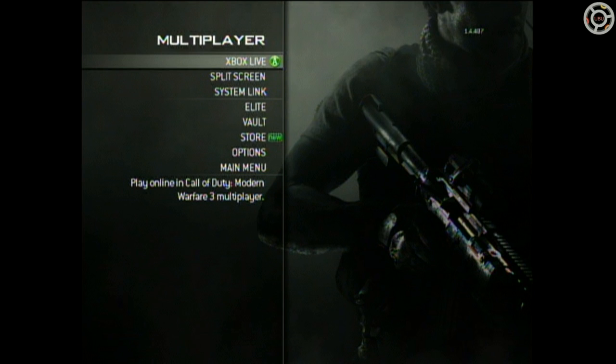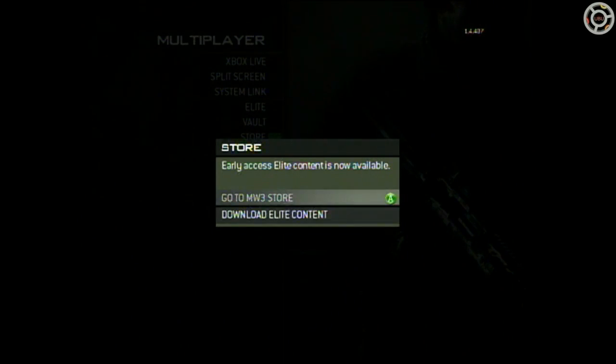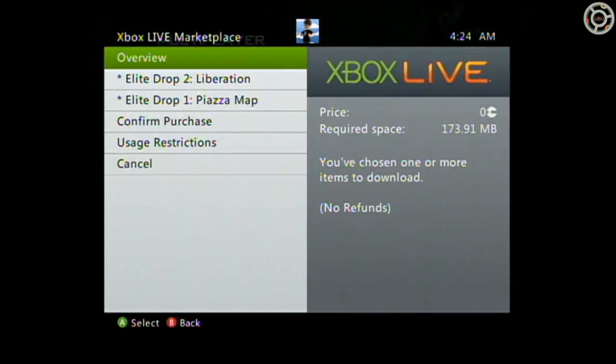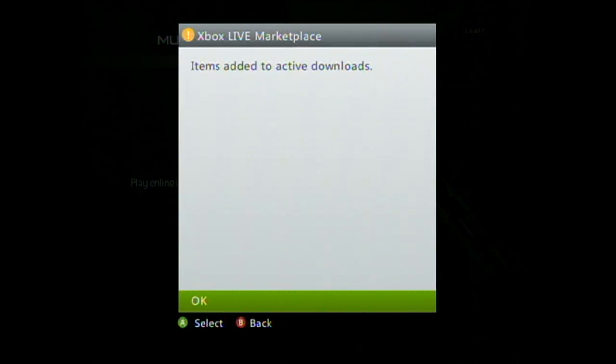I'm pretty excited myself, because it's Modern Warfare 3 and it's new maps. So you go into Multiplayer, go down to Store, hit A, and go to Download Elite Content. That's if you're an Elite member, which costs $49.99 for a one-year subscription, and you get access to all downloadable content. The overview shows there are two maps: Liberation and Piazza. You hit Confirm Purchase, and it is free if you're an Elite subscriber.